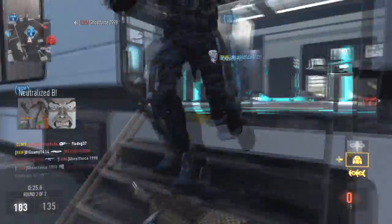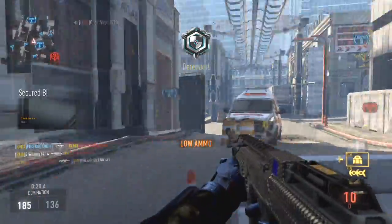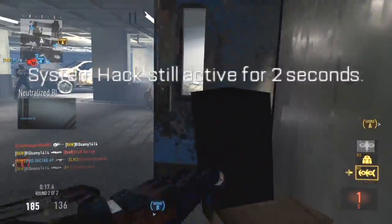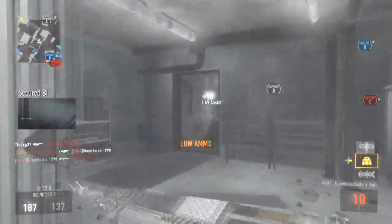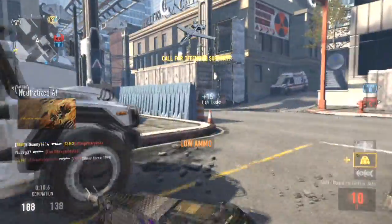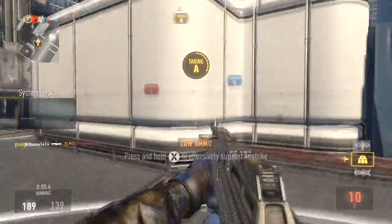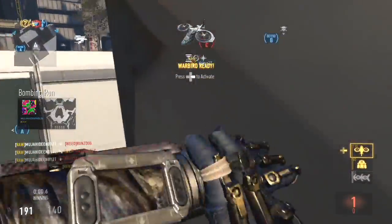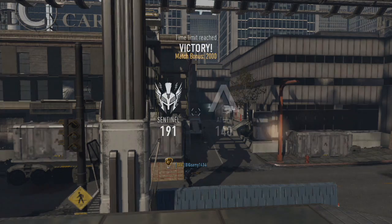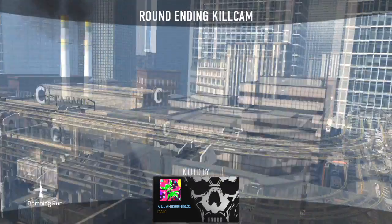Orbital care package on standby. Enemy taking Alpha. We lost Alpha. Our UAV is online. System hack. Enemy HUDs have been disabled. Friendly missile strikes inbound. Friendly bombing run incoming. Warbird ready for deployment. Launching care package. Friendly UAV above. Securing A. A secure. Well done, Sentinel.